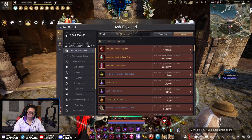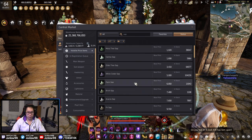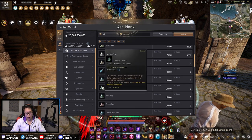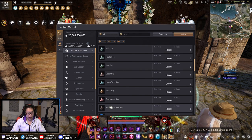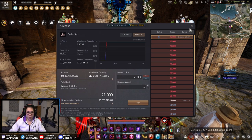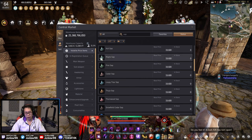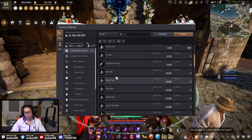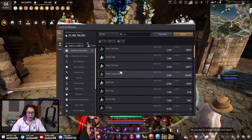If you look at saps on the market, the contested ones are basically permanently sold out — over a hundred thousand orders — so your chances of getting them are very low. Get a node on saps as soon as you can; that's the best thing you can do. If there are a lot of them on the market, that means they're not really used much.